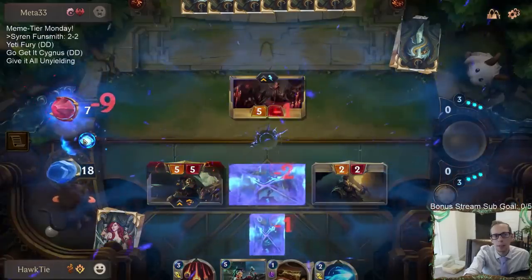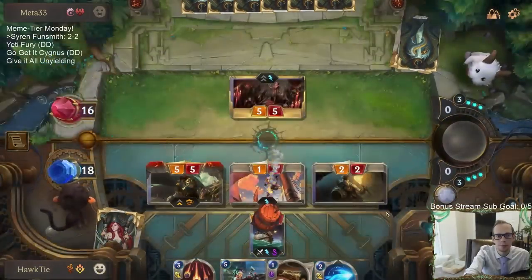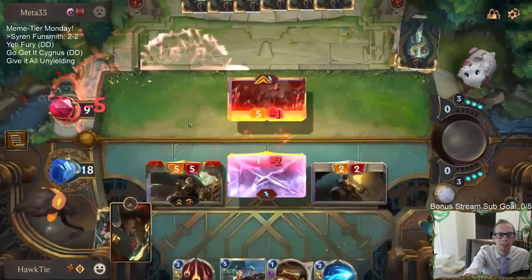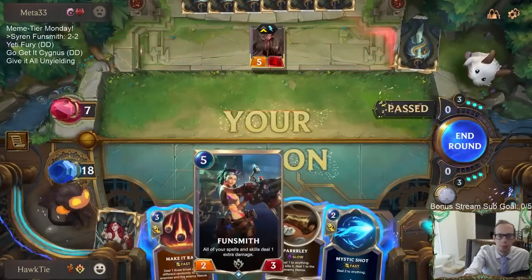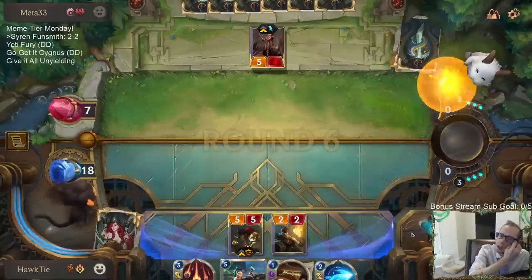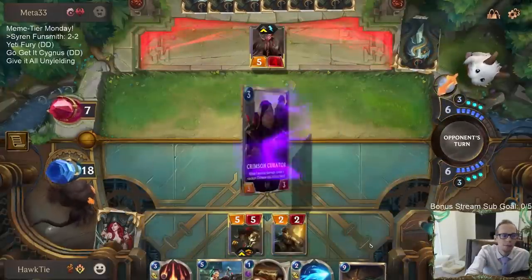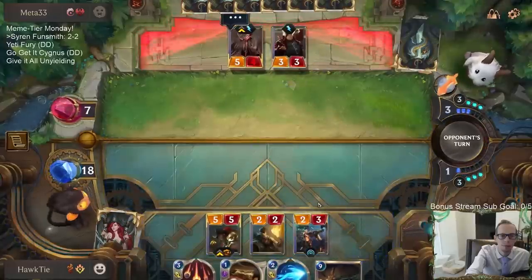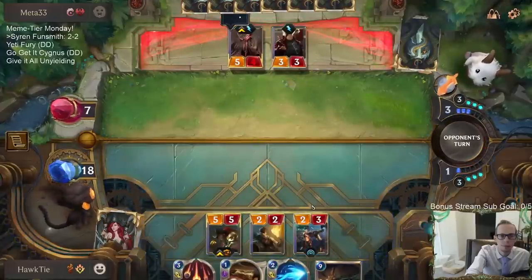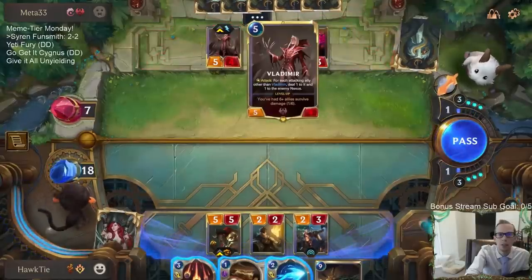So I could go after killing Vladimir — I probably shouldn't. I should probably just go for their Nexus. They're at seven. I have all these things that can do Nexus damage, and I can play a Funsmith next turn and have them increase the damage. How close are they to leveling up? Not very.